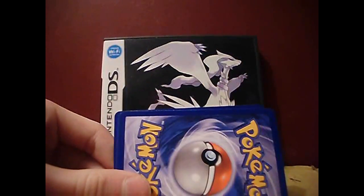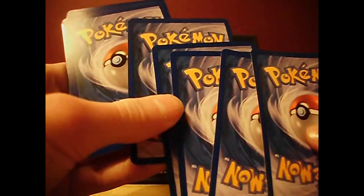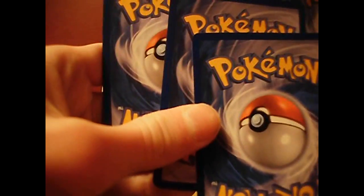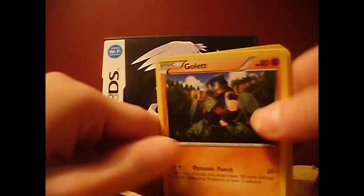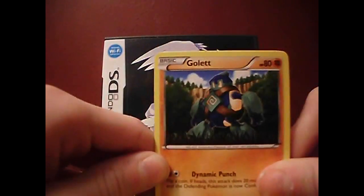The first card is Golurk — same as I got in the sampling pack — but whatever. And look, there's an online card! This is the first pack of Noble Victories I've ever opened. I haven't even opened Next Destinies yet, but I have opened Emerging Powers, so guys, don't be freaked out.